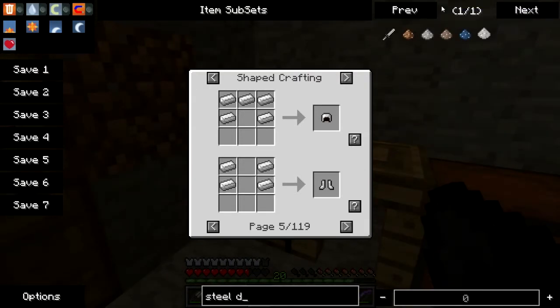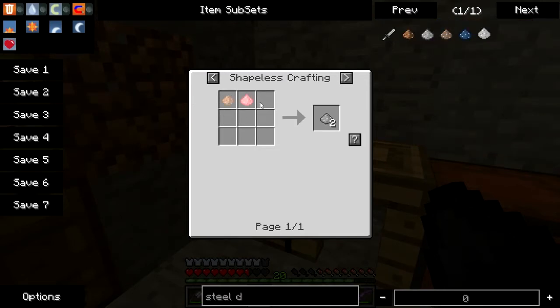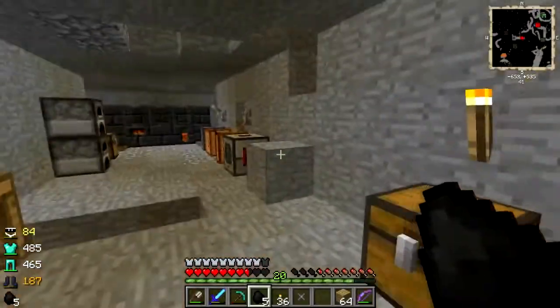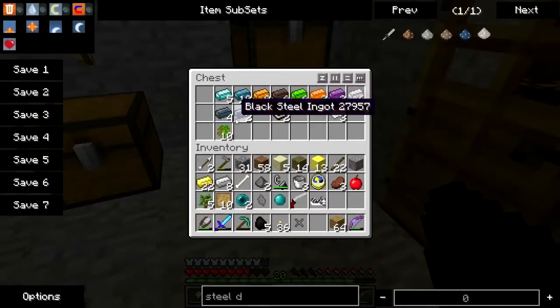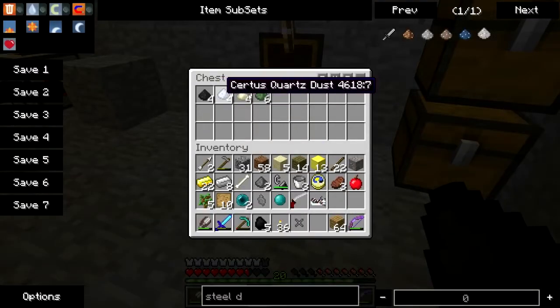Steel dust - let me check the recipe. It's manganese and iron dust. I think I have some manganese but I saw it 50 million times while I didn't need it - where is it? I bet it's downstairs.